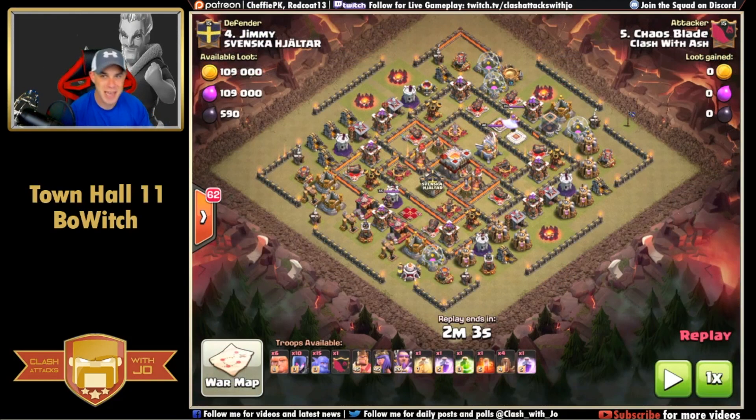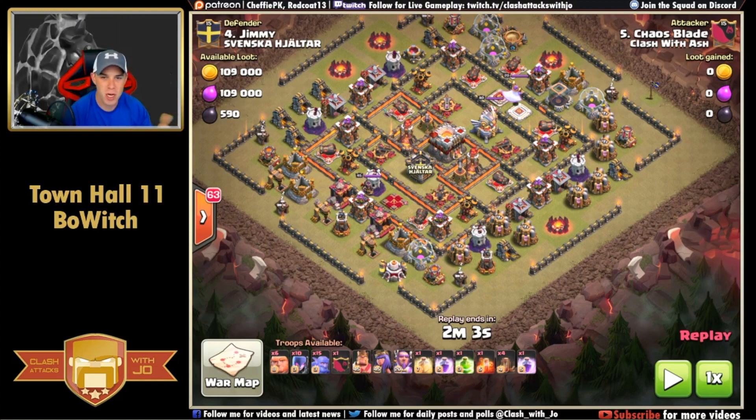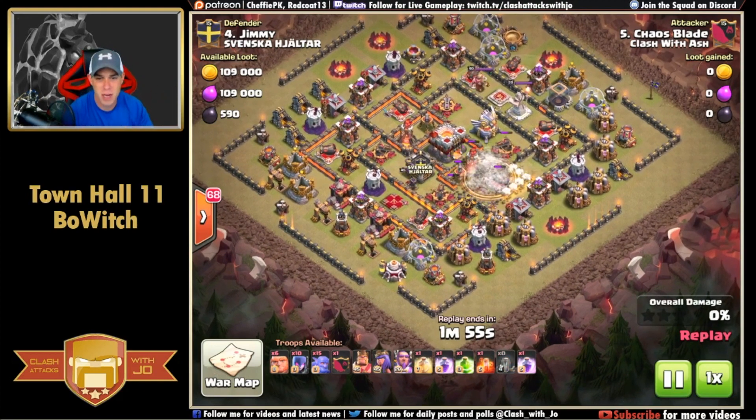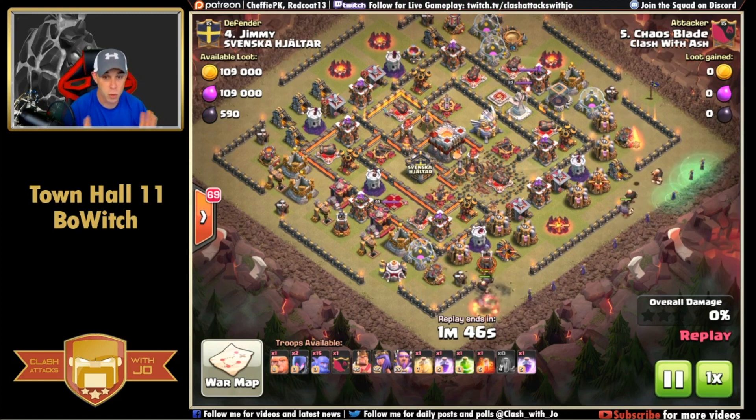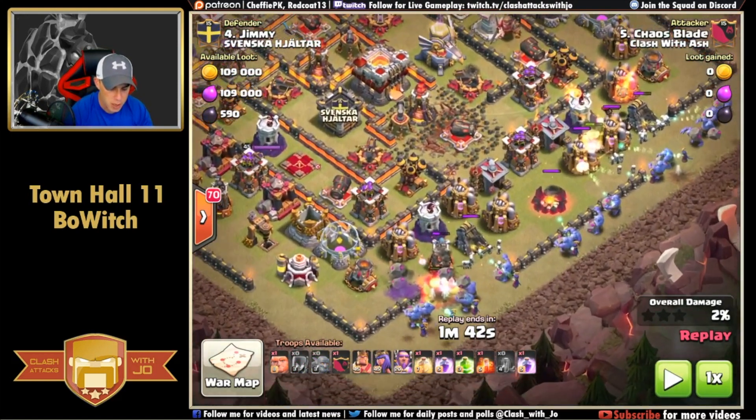Let's get into attack number one by Chaos Blade. This base was higher up on the map - we've seen bases like this before, more in the CWL realm, but designed for Town Hall 10s to attack up. Chaos Blade makes this look extremely easy with his composition. He comes in from the southeast side moving up towards the north, opening up with four earthquake spells - pretty standard stuff, opening up a large compartment in the base.